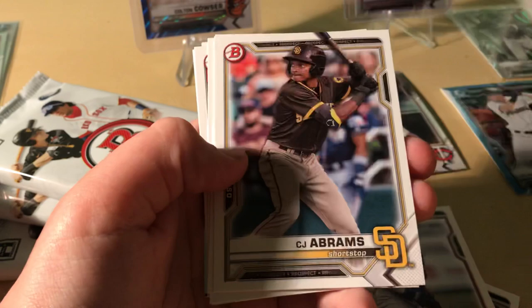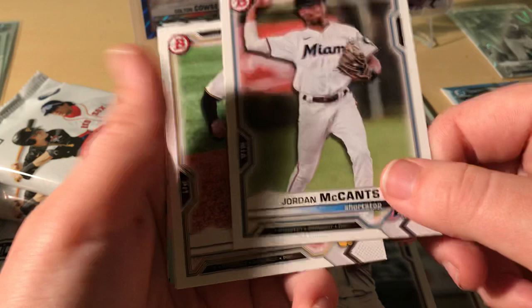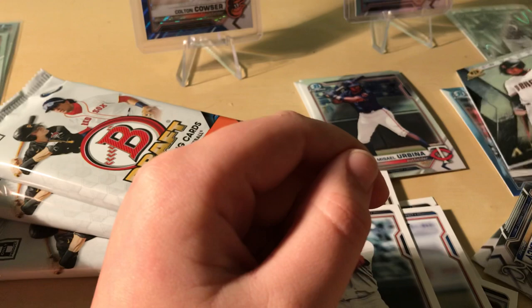We got Rodriguez Cruz, CJ Abrams, Luke Gosswin, Jordan Walter, Alex Banalis. The next one is Henry Davis — yep. We've probably completed the set now. That's a Luke Mercy, Ace of Lacy, and it is a Jordan Lawler. Pretty good, not that bad.